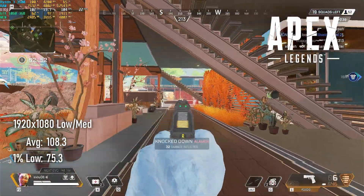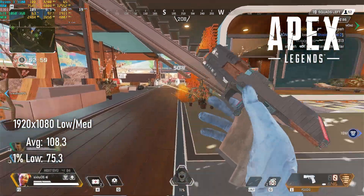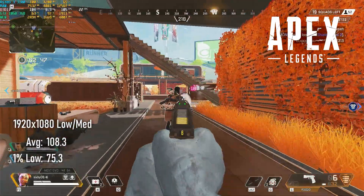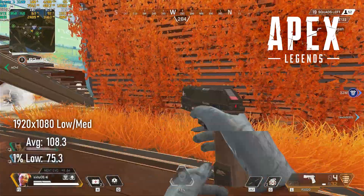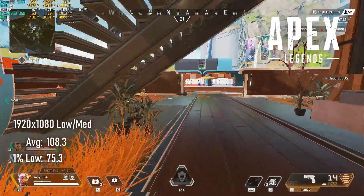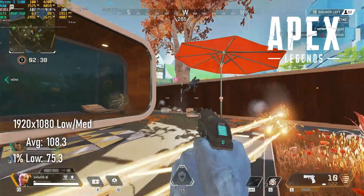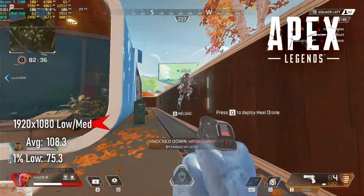Apex Legends ran very well on the GTX 1060 6GB, and the picture's pretty much the same here on the 3GB model. I dropped overall settings to low and textures to medium, as opposed to medium and high on the higher end card, and scored about the same average of 100 FPS and slightly higher 1% lows.